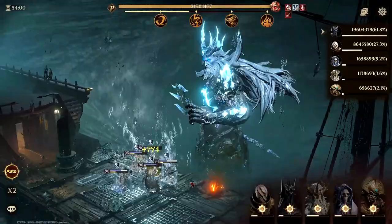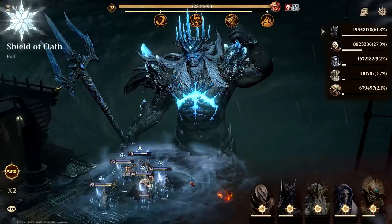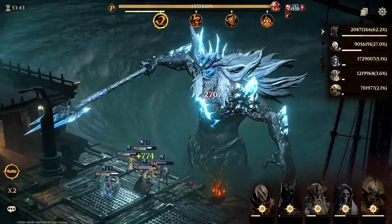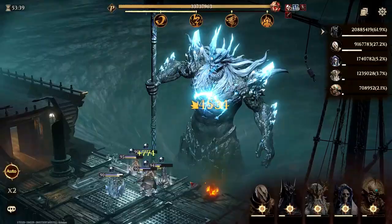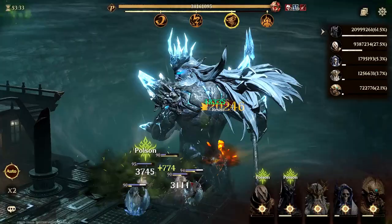We got lucky there — Ogok placed his immortality right before the boss's Call of Lightning, which helped out Urien, who I think would have otherwise been dead. I think I might have too much skill haste on Urien, meaning he's not in sync with the boss's Call of Lightning. But the team can still push out more than 35 million at this point from the looks of it — it's done better than I suspected.